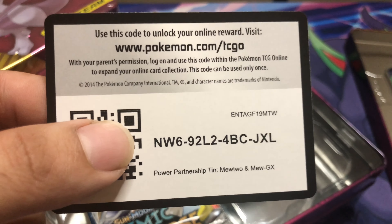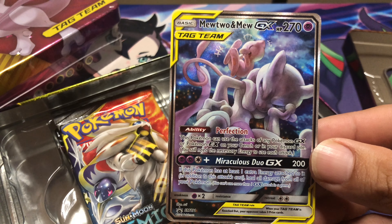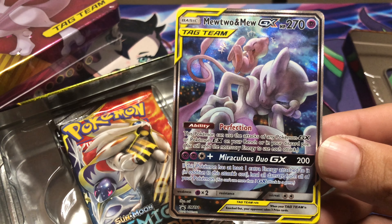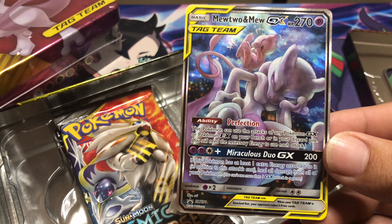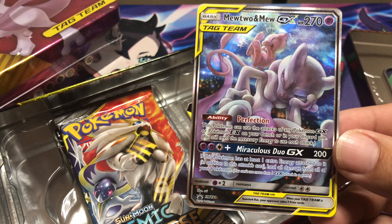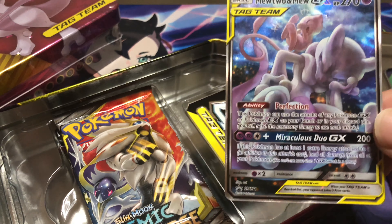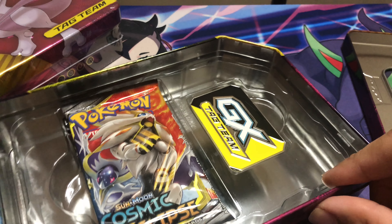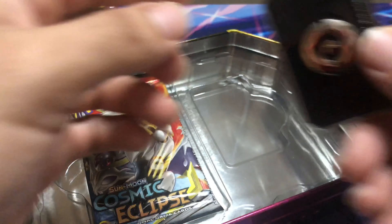There's a code card for Mewtwo and Mew GX. Let's look at it — this will not count toward the set. Mewtwo and Mew GX, 270 HP, ability: Perfection — this Pokemon can use the attacks of any Pokemon GX or EX on your bench or discard pile. That's actually pretty good. Miraculous Duo GX costs three energies plus 200 damage, and if this Pokemon has at least one extra energy attached, you take no damage from all your opponents. This is actually really good — the ability is awesome.